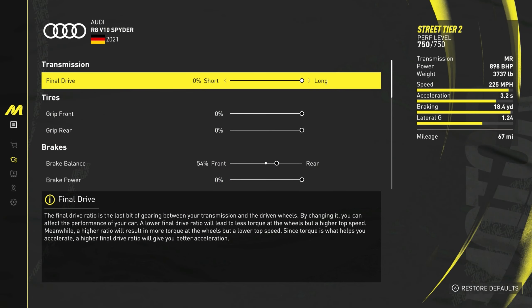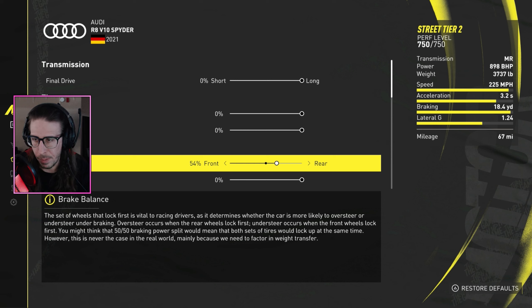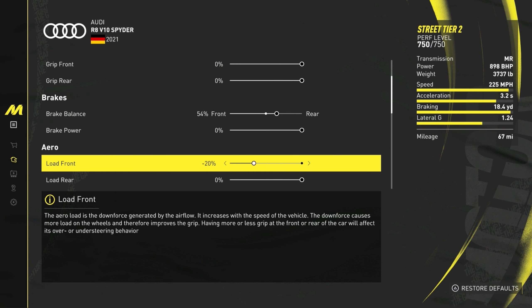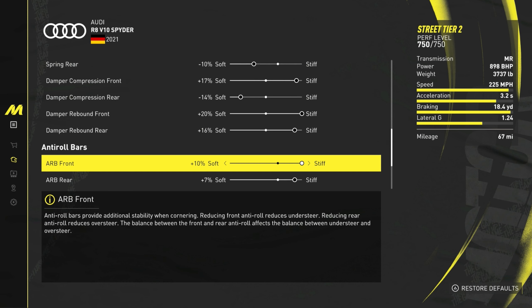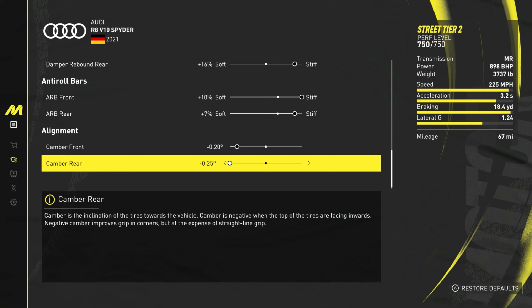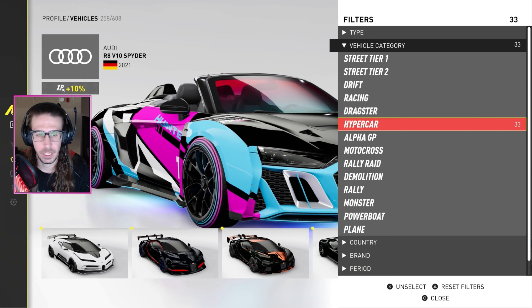Here are the Audi R8 V10 Spider pro settings. Brake balance: 54 front — gives it the best braking, though the car still wants to drift when you lift off the brakes. Aero load front: negative 20. Suspension springs: front 9% stiff, rear negative 10 soft. Damper compression: front 17% stiff, rear negative 14 soft. Damper rebound: front 20% stiff, rear 16% stiff. Roll bars: 10% stiff front, 7% stiff rear. Camber: negative 20 front, negative 25 rear.